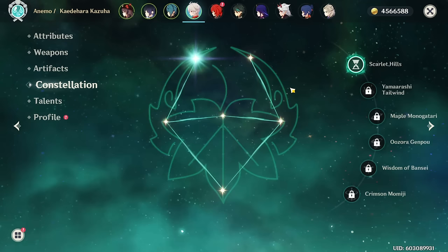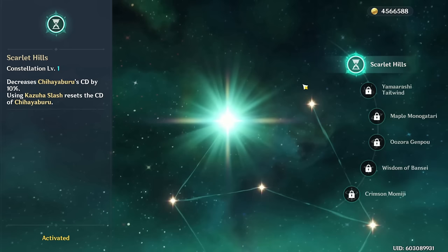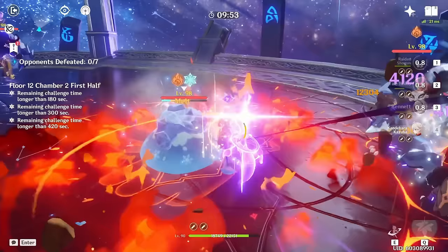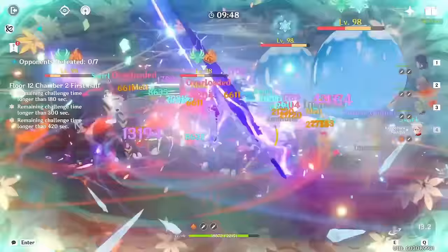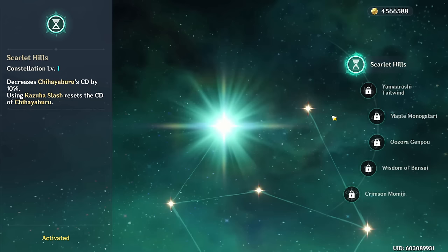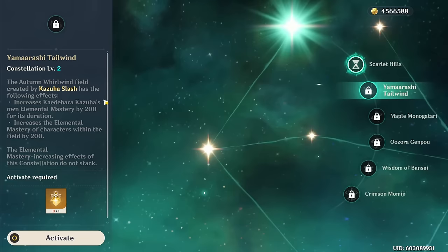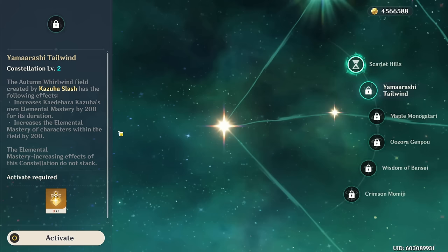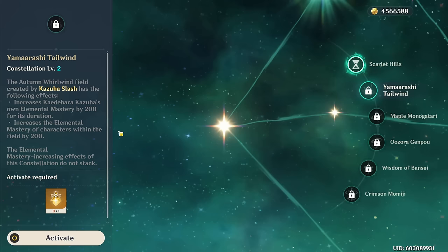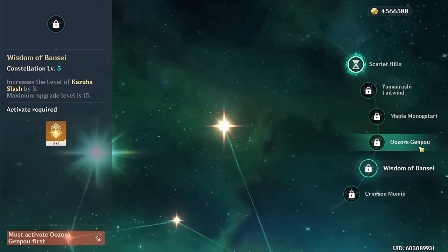For constellations, Kazuha is absolutely insane at C0 and doesn't depend on them. C1 decreases elemental skill cooldown by 10% and resets it after using the burst, giving you two casts per rotation — nice for quality of life and grouping, but requires more field time. C2 is the standout constellation: after using the burst, Kazuha gains 200 elemental mastery for its duration, and also grants 200 EM to characters inside the field — great for reaction-based teams. C2 is where I'd recommend stopping if pulling for constellations.